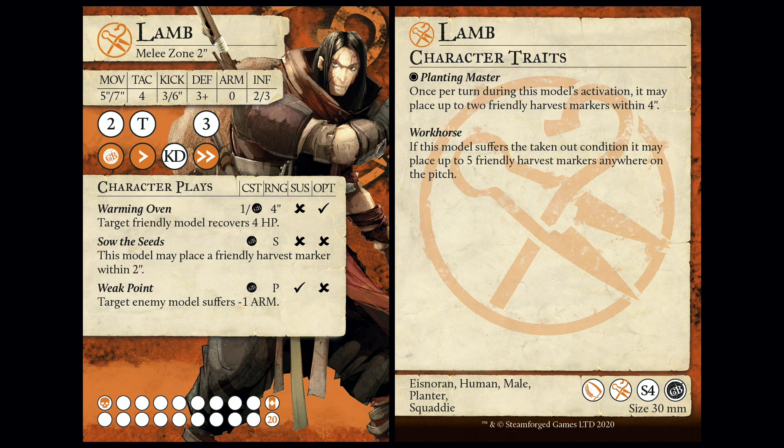If someone's on 6 health and I've got 3 influence on him, then fight - and a crowd out. With TAC 4, even the 1 column isn't that reliable. So, three character plays, the first of which you can hard cast and is once per turn - that's the only real difference in terms of the mechanics behind them.